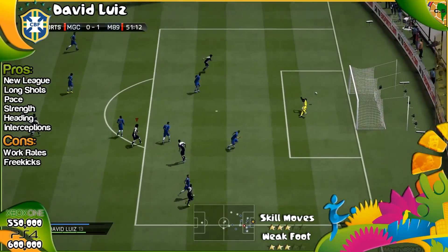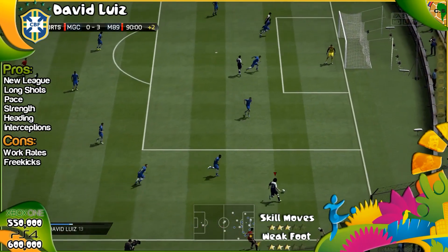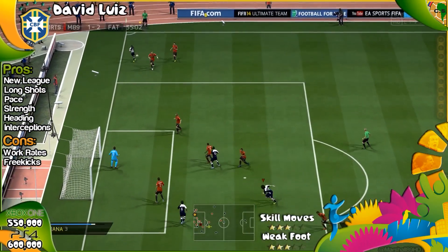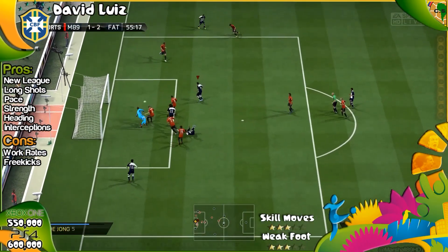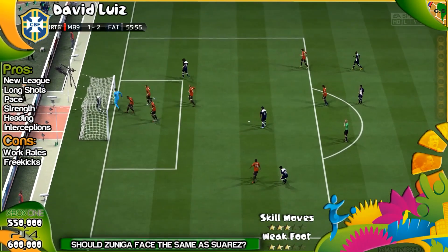You've seen that goal earlier where he cracks one off the post — it was from roughly the same area and it flew right into the top corner. His pace is another pro, his strength, his heading, and his interceptions. You will see the defensive clips in just a second as he hits another one off the crossbar, gets back up and hits another one off the post. He's so unlucky there.